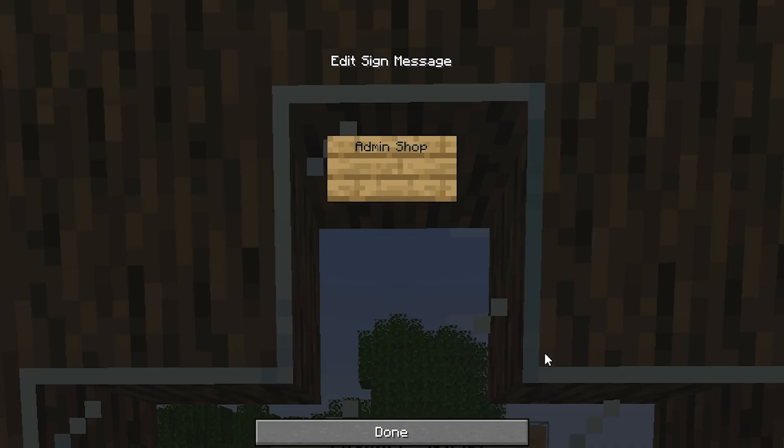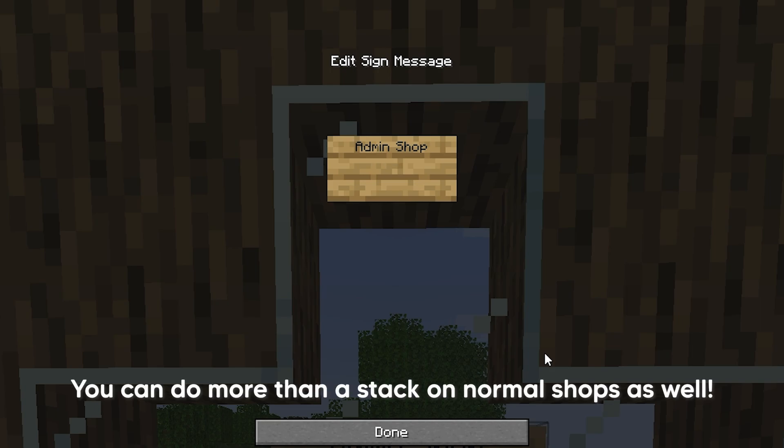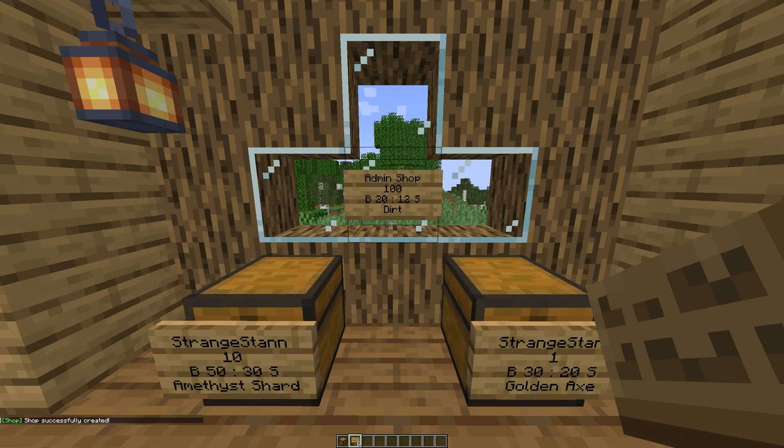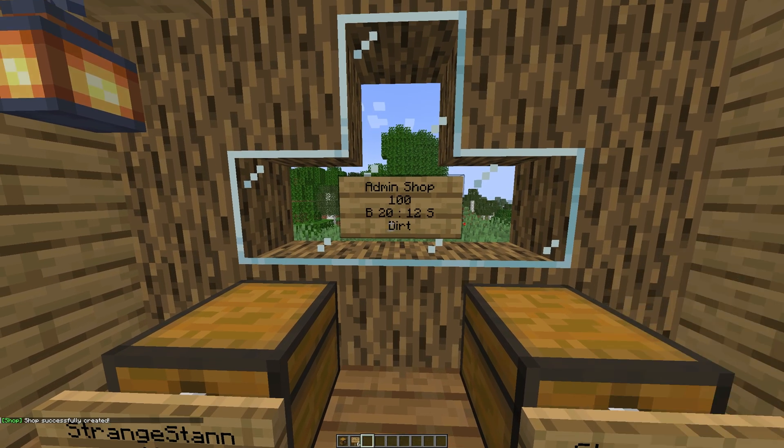I'm going to leave mine as 'admin shop'. Then put the amount of the item — you can actually do more than a stack, so I'm going to put 100. Then the buy price: we're going to put 20. And for the sell price we'll put 12. Then simply put 'dirt'. So now we've created a shop which will sell you 100 dirt for $20.